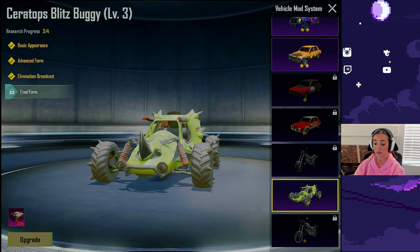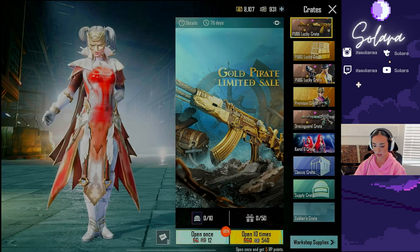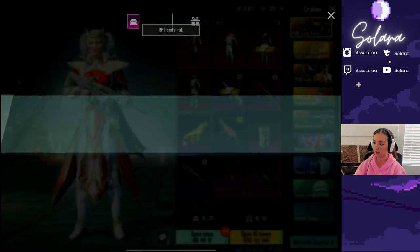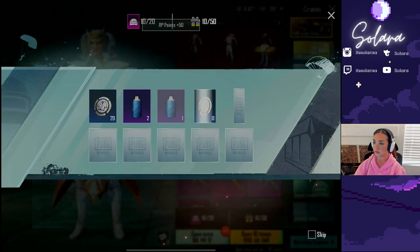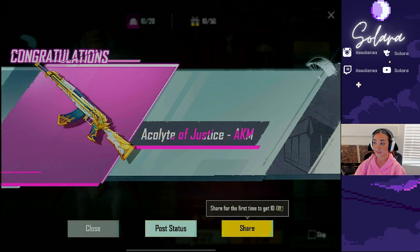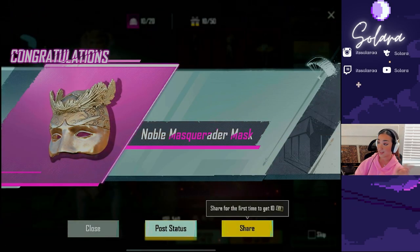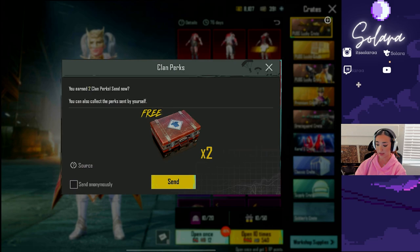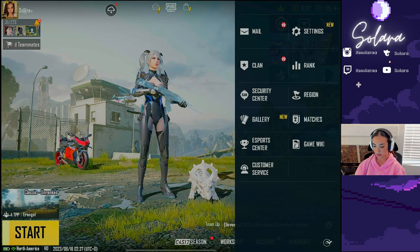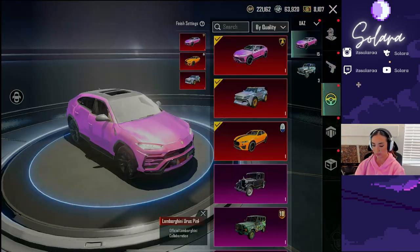So when we're killing people — hey, you know what I'm saying. Let's go ahead, we can spend our last 500 UC on this bad boy. I'll take it, I'll take it. And we got the new buggy skin.